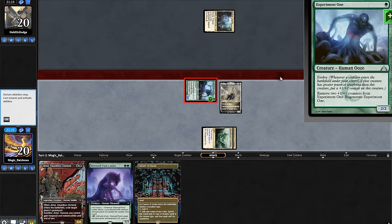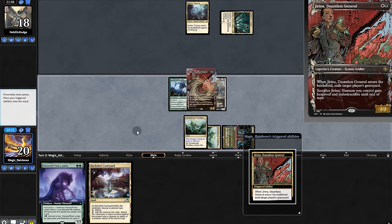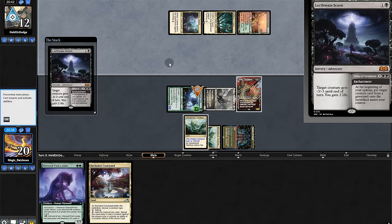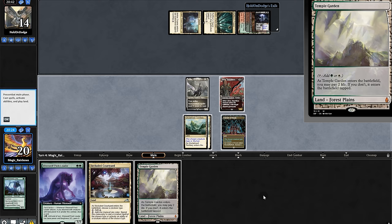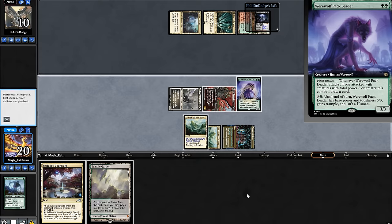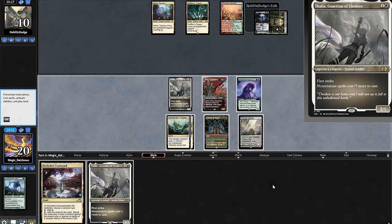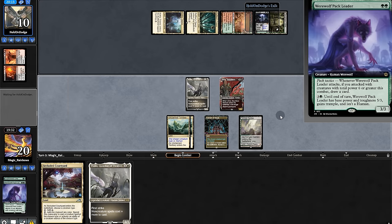Thalia will hold us over. Swing for two, opponent passes. Play Giant Killer and protect, then we'll pass. Opponent shocks and takes out Experiment One. Now more land — play pack leader and send it in. Opponent passes; they clap our pack leader. Swing for four and put a morion in hand.